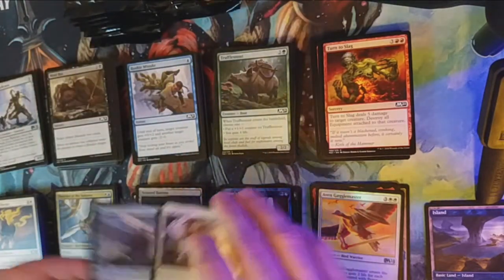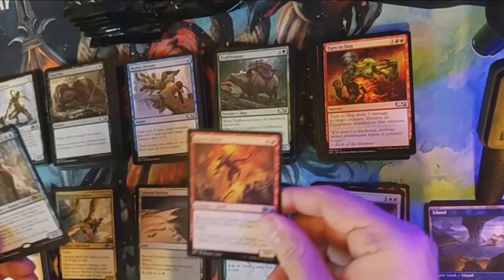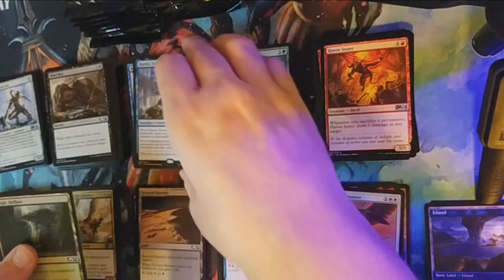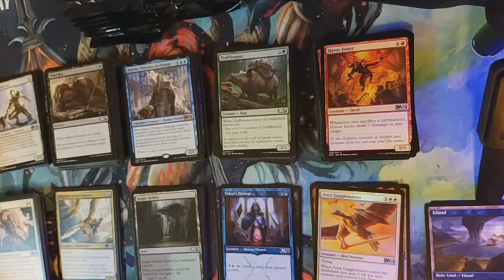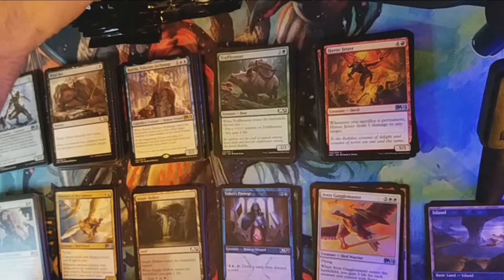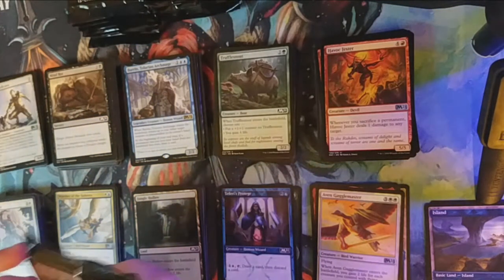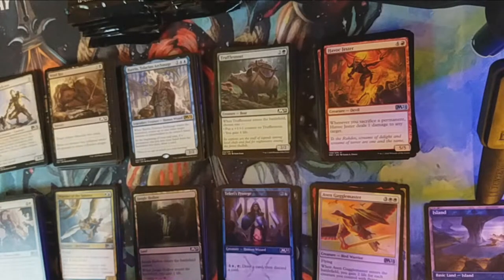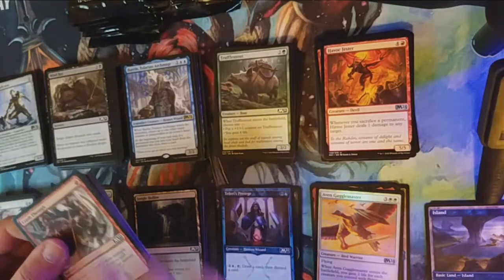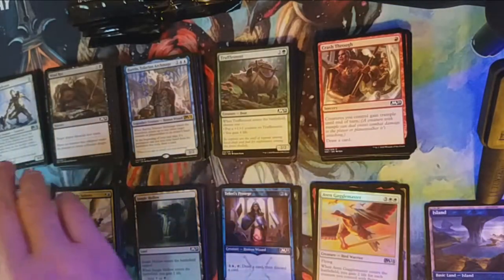Our uncommons are Chrome Replicator, Siege Striker, Havoc Jester, and then Baron Tolarian Archmage. That's going to be the giveaway — every 50 subscribers I'll be giving away either Arena codes for packs or sleeves, or if you prefer paper Magic I will get your address and send you some sleeves or packs or something along those lines.